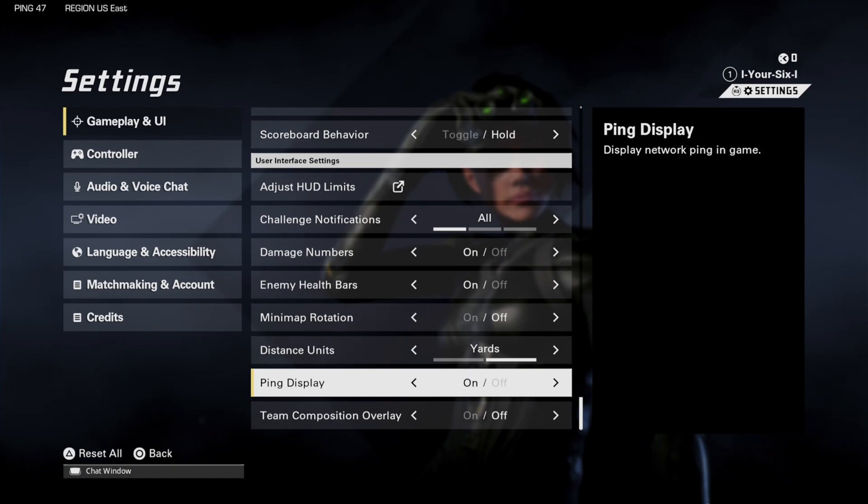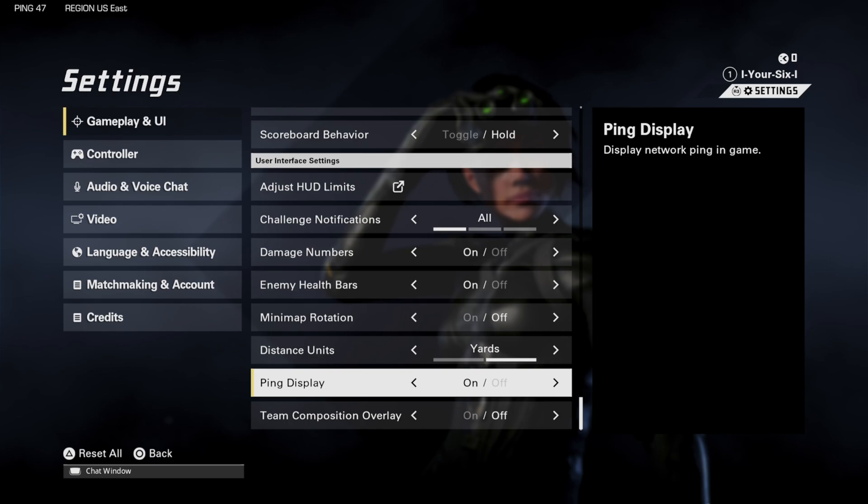You can see in the top left now it says my region is US East and my ping is 46 to the XDefiant servers. It's instant as soon as I turn this on or off. This is going to provide us quite a bit of information when we're playing, so if we're lagging we should be able to tell if our ping is really high.